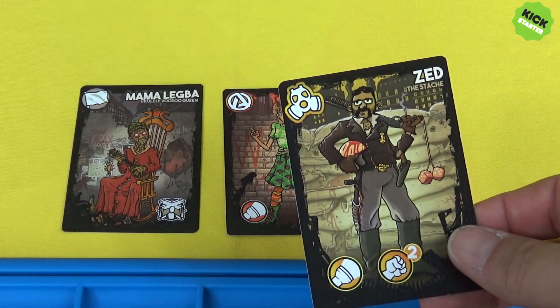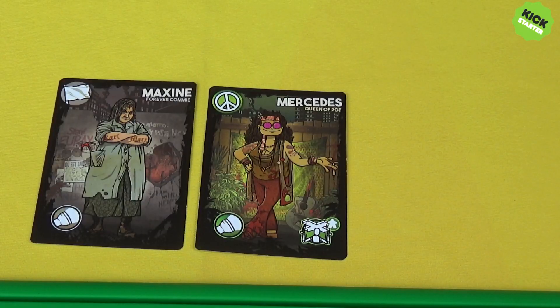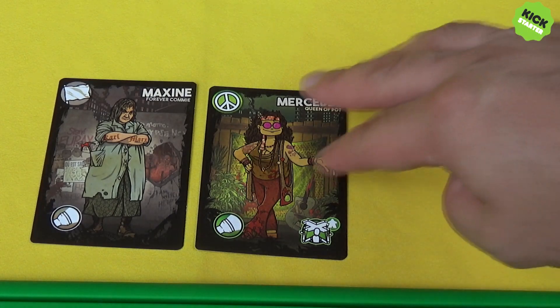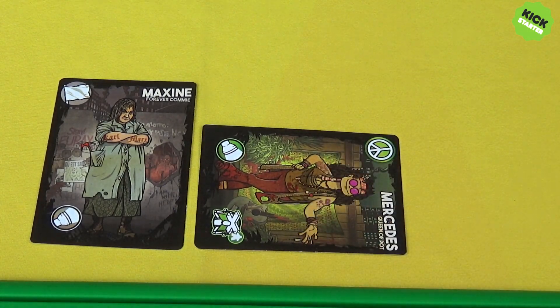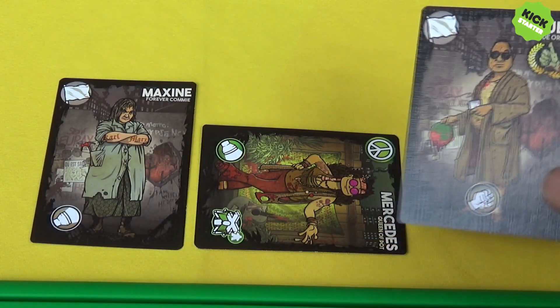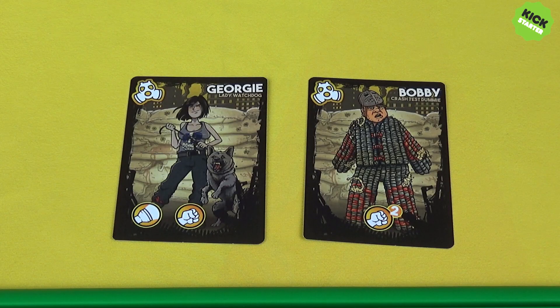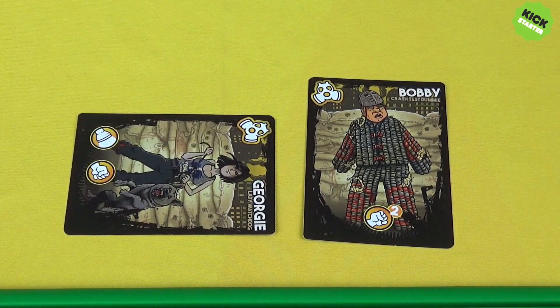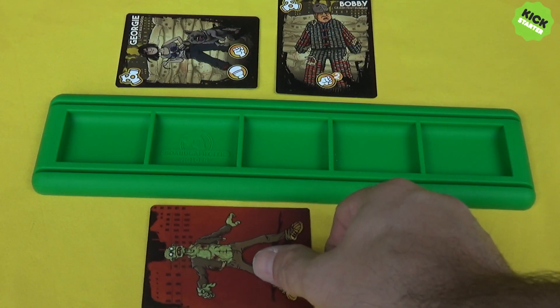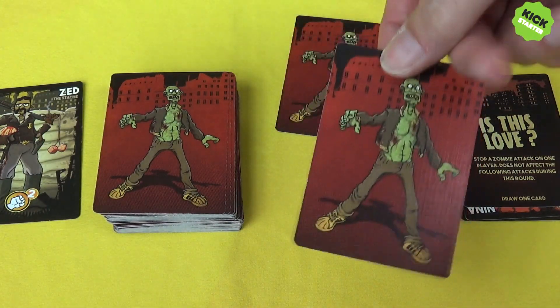When adding a survivor to your base or another player's base, they must meet the faction requirements — you cannot mix factions unless they are neutral. Advanced manipulation lets you recruit as normal, or steal a character from another player's base and add it to your own. For attacks, a level one attack on the zombie horde kills one zombie and you take that card as a victory point; a level two attack kills two zombies, one becoming a victory point and the other going to the graveyard.